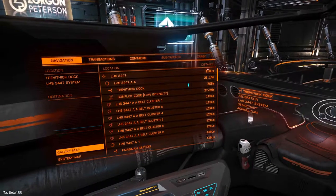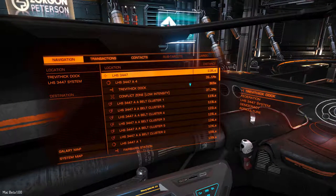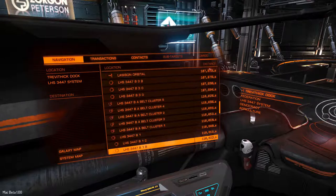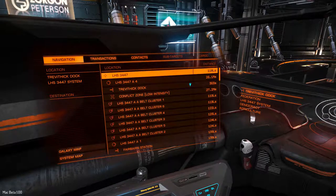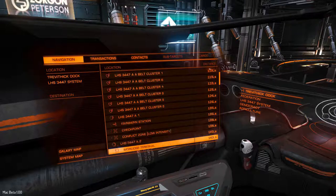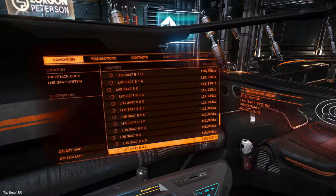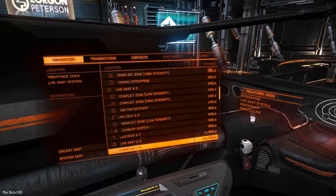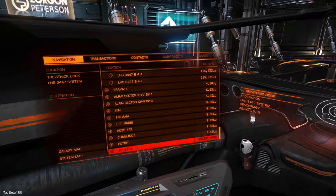First things first, I want to clear up something that I said in the first video that was in error. Originally I said that this list on the navigation pad was what you could get to in one tank of gas. That wasn't necessarily true and I do apologize for that. What this really is is the list of everything you can get to in a single hyper jump or frame ship jump.